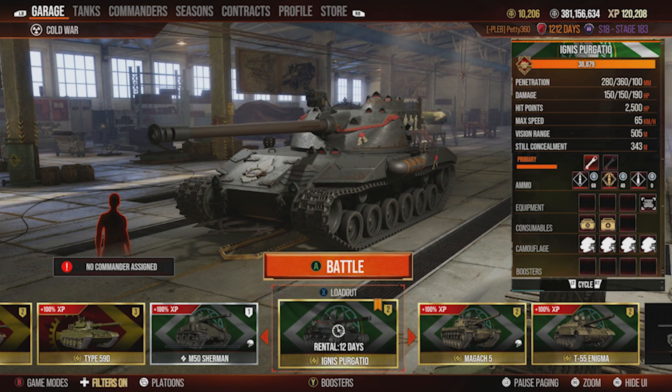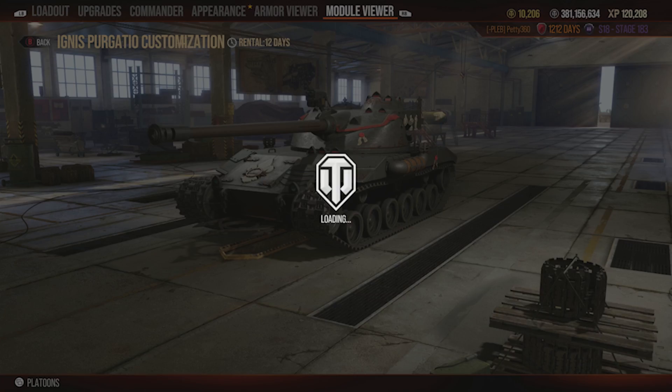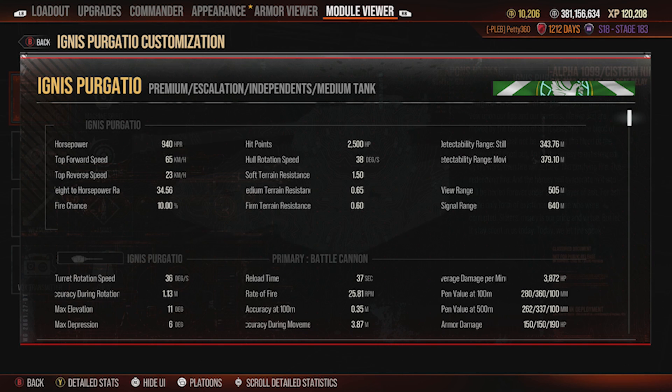Let's have a look at the stats of the Ignis Purgatio. You've got 940 horsepower with a 65 km/h top speed and a 23 km/h reverse speed.